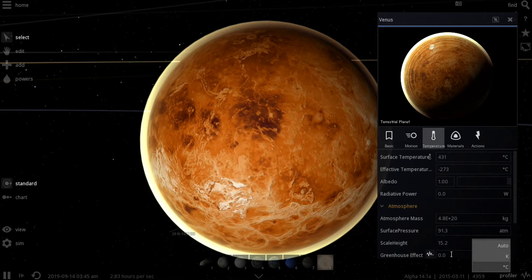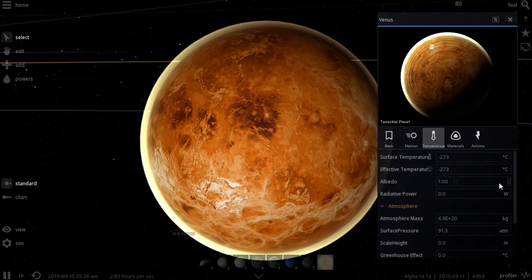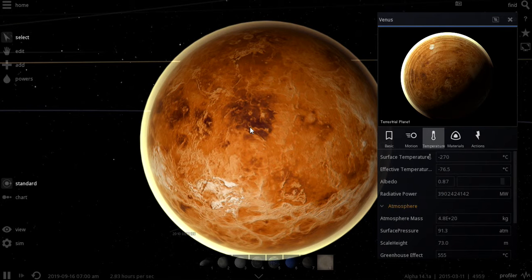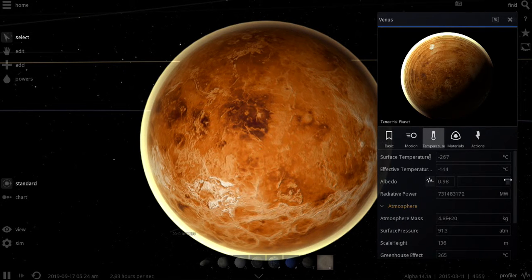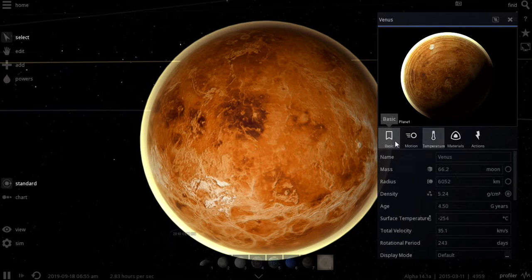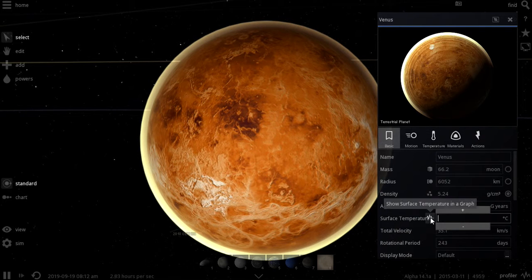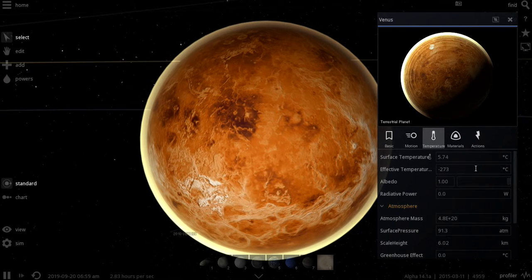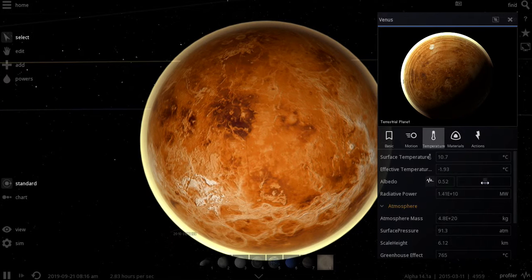We want the greenhouse to be terrible. Negative 5 degrees Celsius. Alright, let's turn the albedo off. We need to turn it on a little bit, do it up higher, get it up towards a better temperature.